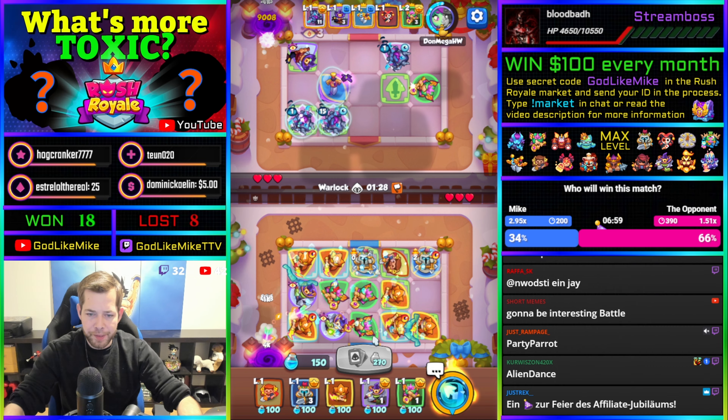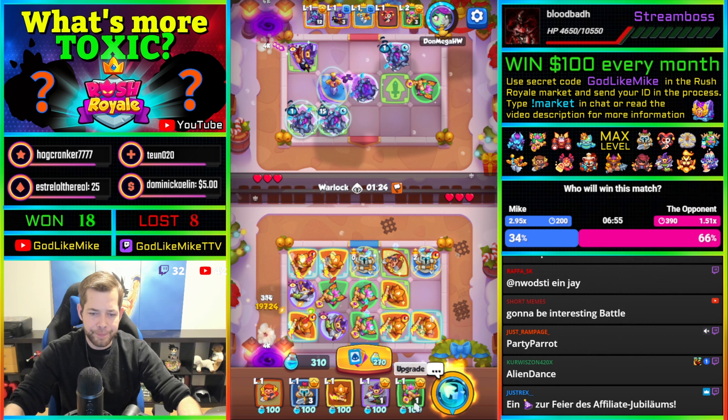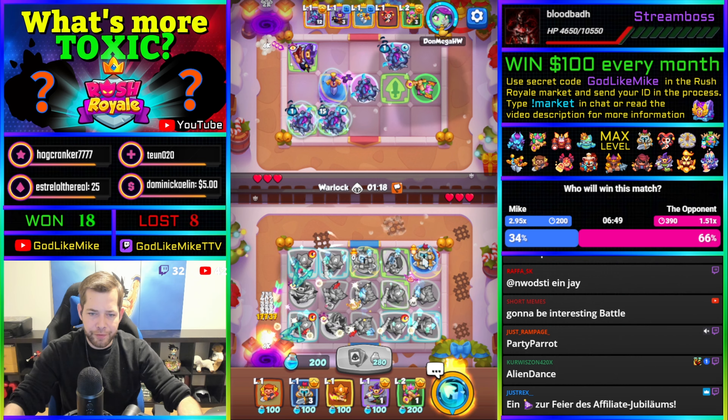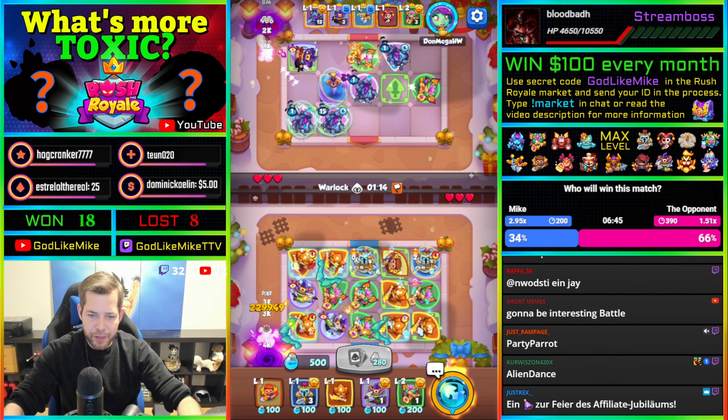I'm going to focus my dryads onto the statues. I got a golden one already — that's awesome! I'll do that one first because it buffs one, two, three — especially the double tile here.